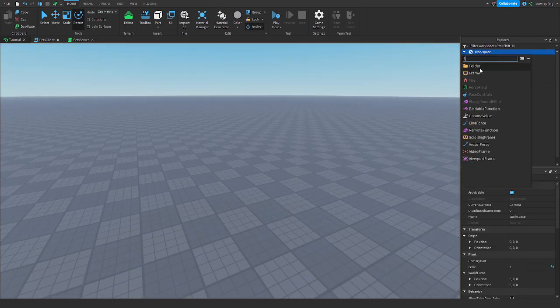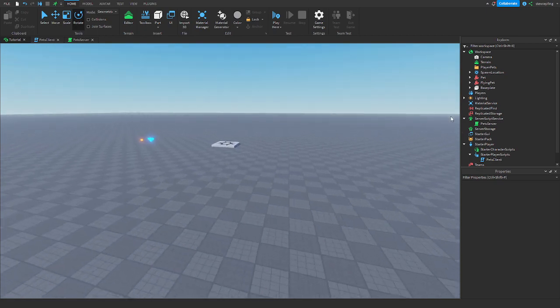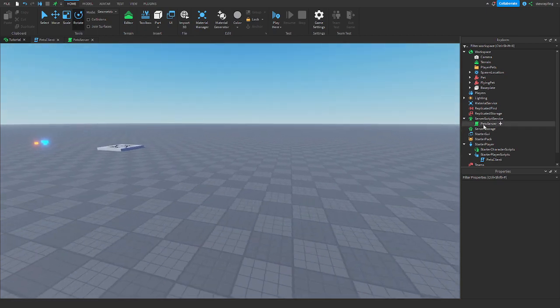In Workspace, create a new folder called PlayerPets. In here there will be multiple folders — one for everybody in the game. That's how that will work.